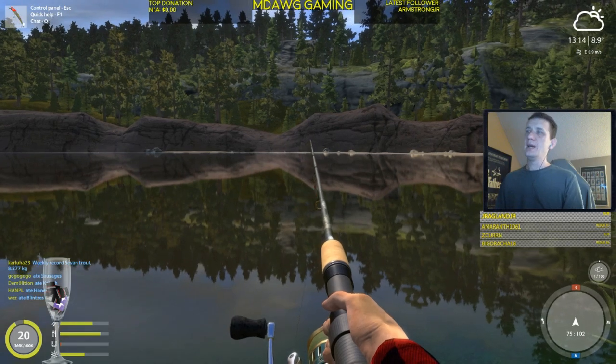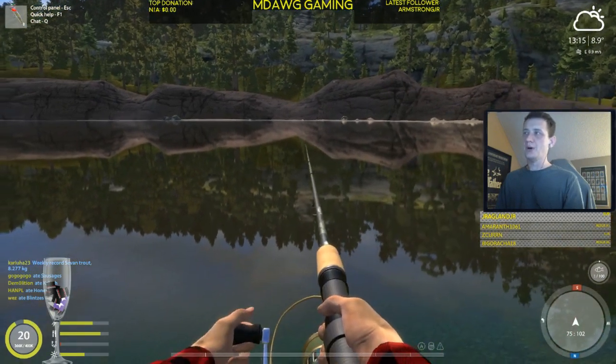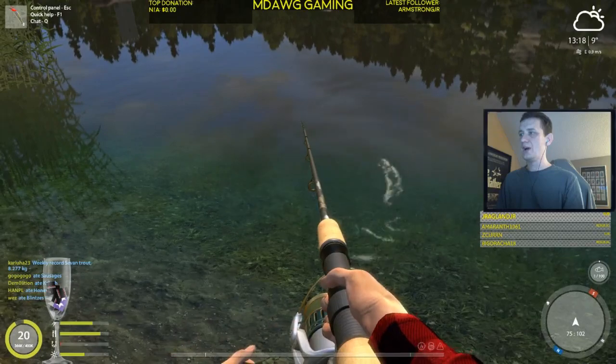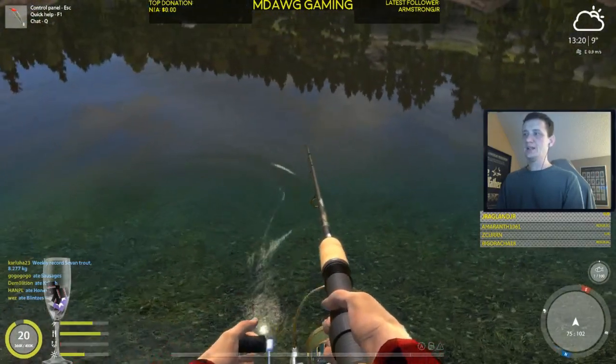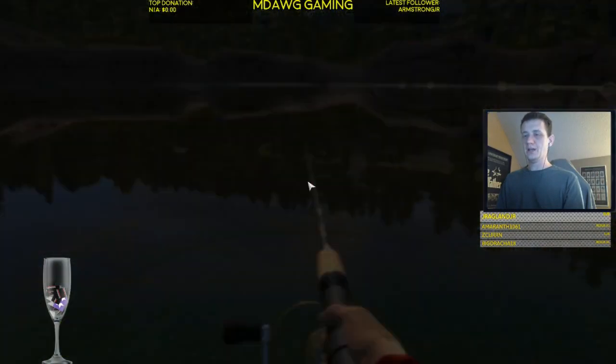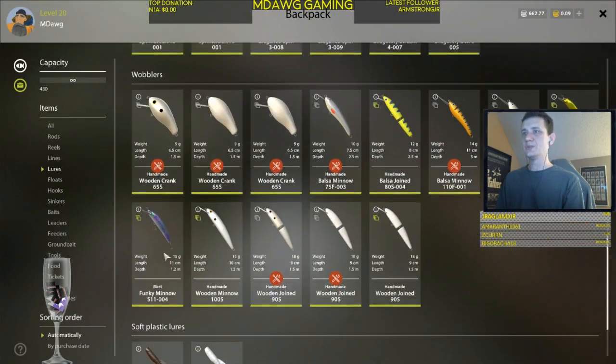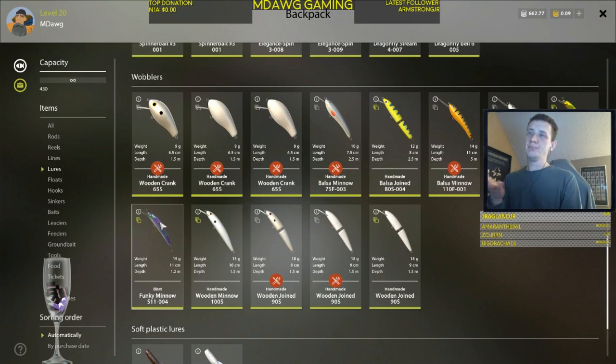To be clear, what I'm doing for twitching is right-clicking as I'm reeling in — steadily bringing it in and just hitting right click. You can see the action underwater. Basically, because of that bill — that plastic piece coming off the front of the wobbler — you're forcing the lure to do its action. These funky minnows dive to a depth of 1.2 meters, so every time you reel it forces it down, and the twitching makes that action that draws the attention of fish.